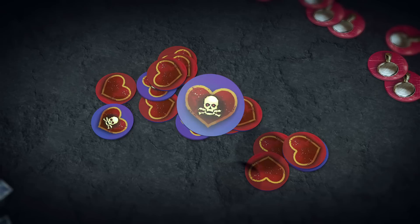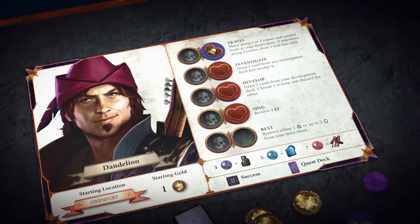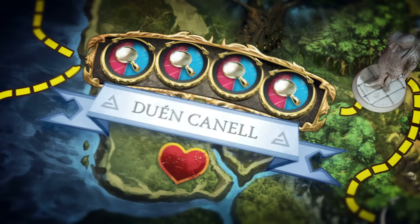Each wound token is double-sided, with each type of wound shown on one of the sides. When a hero suffers a wound, he places the wound token on an open woundable space on his hero sheet, with the appropriate side up. While a wound token occupies an action space, the hero cannot place his action token in that action space, thus preventing the hero from performing that action. A hero can remove wounds from his hero sheet in several ways, including performing the rest action, entering a location with a heart icon, and some other card effects.